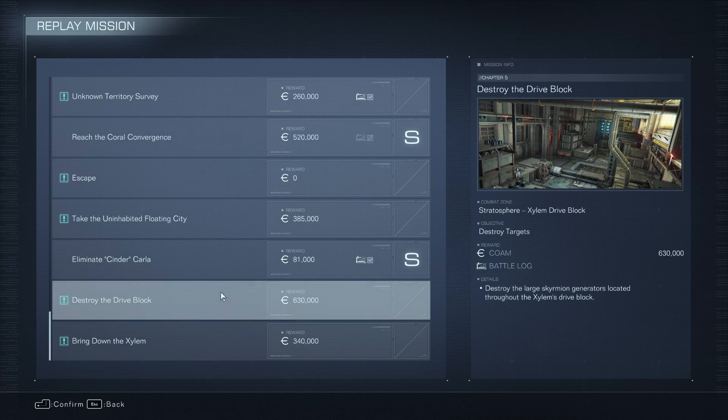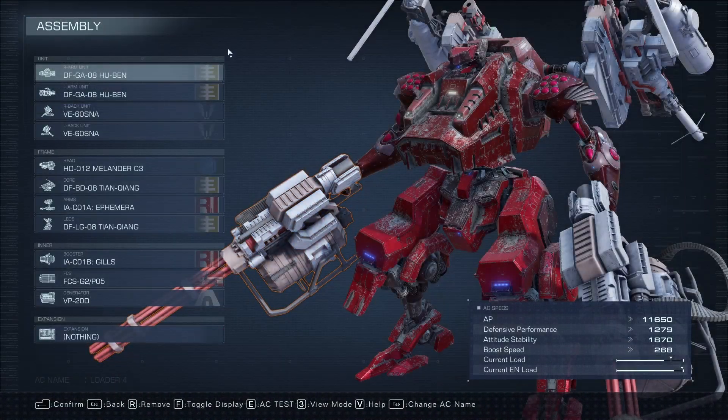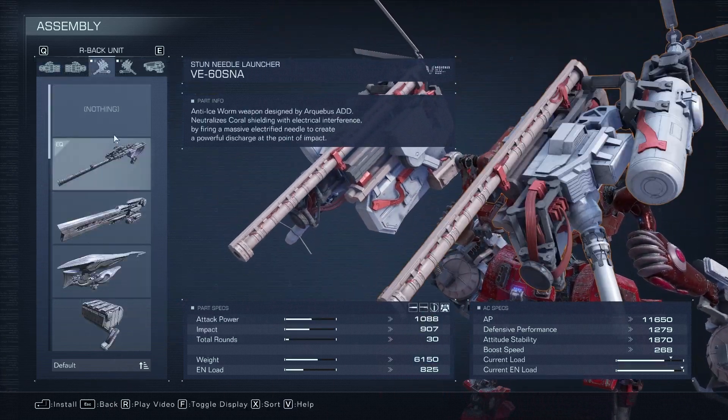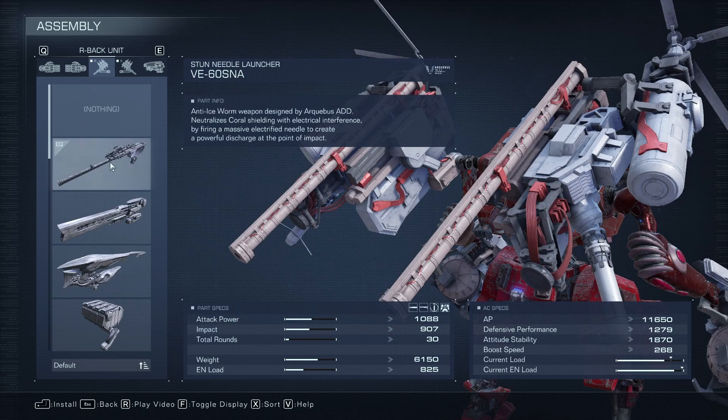I'm going to show you how to get an S rank on Destroy the Drive Block in Armored Core 6. To do this, you can just use my build. I think this is a great build for this and for most things in this game. Just dual Gatling guns in the arms and then dual stun needle launchers on the shoulders.